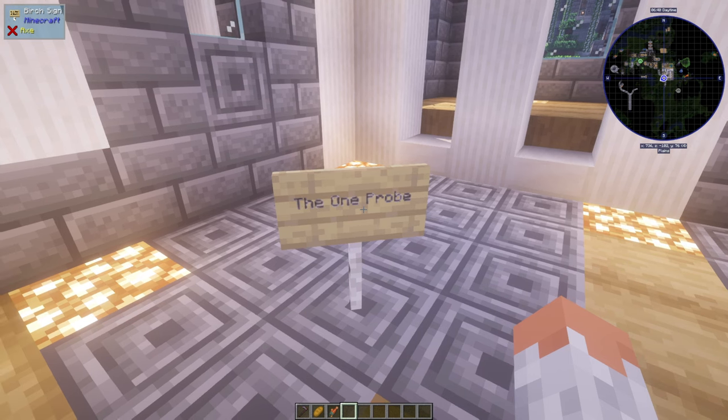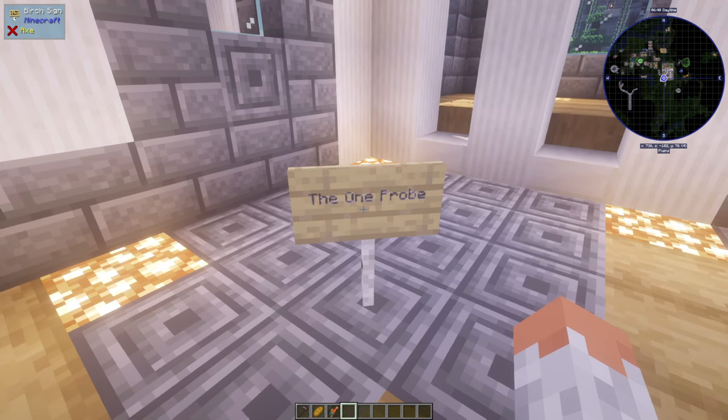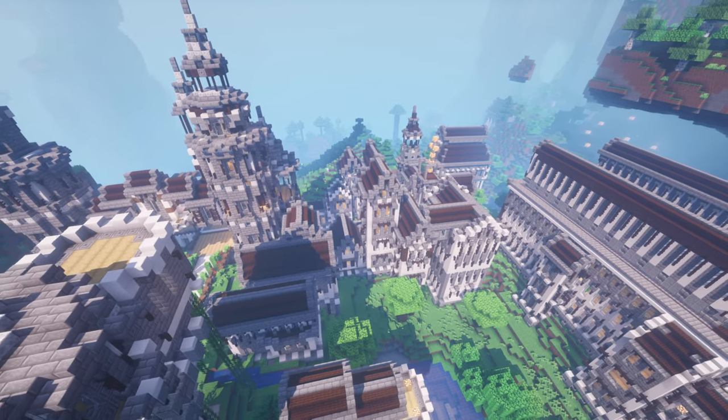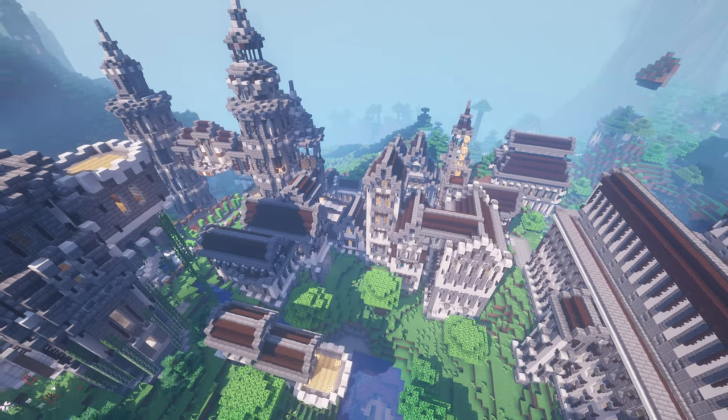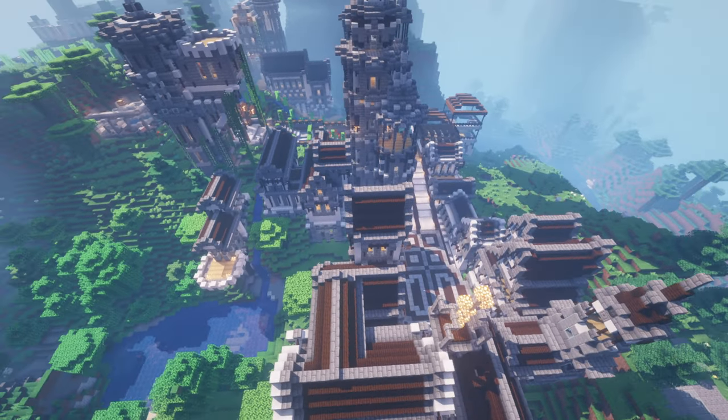The One Probe gives you detailed information about a block. If you knew WAILA, this is basically the same but requires an item to use. That would be everything in this modpack. Leave a like, subscribe, or comment if you like this modpack or mods in general. See ya!